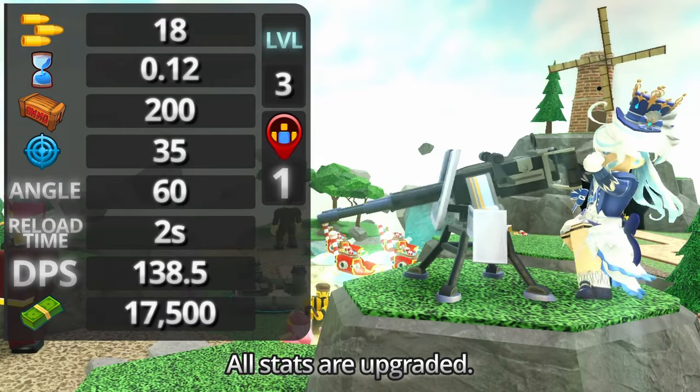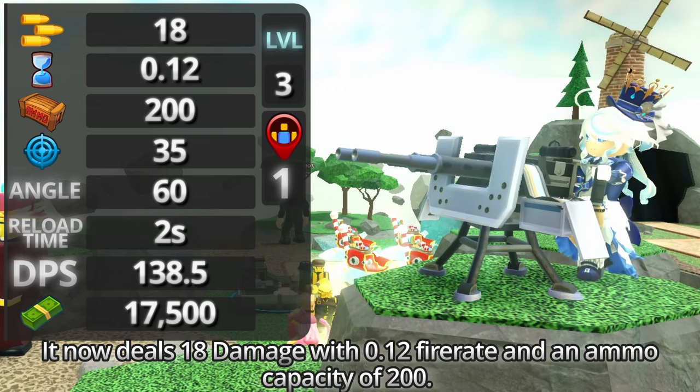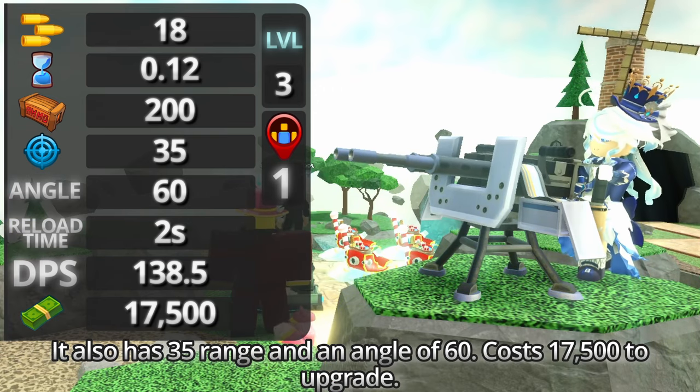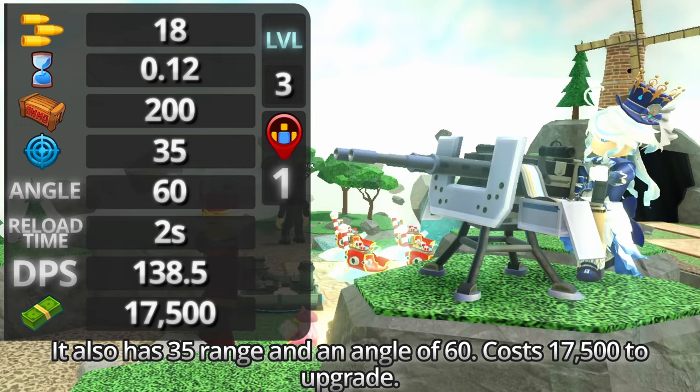At level 3, all stats are upgraded. It now deals 18 damage with a 0.12 fire rate and an ammo capacity of 200. It also has 35 range and an angle of 60. Costs 17,500 to upgrade.